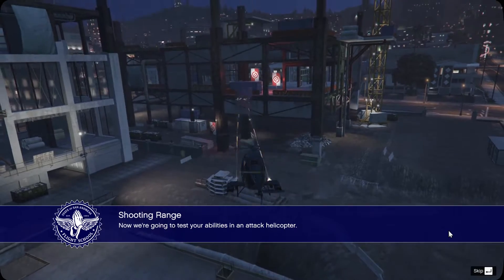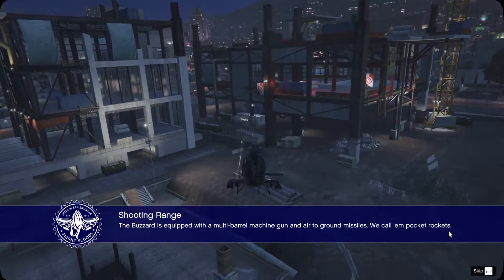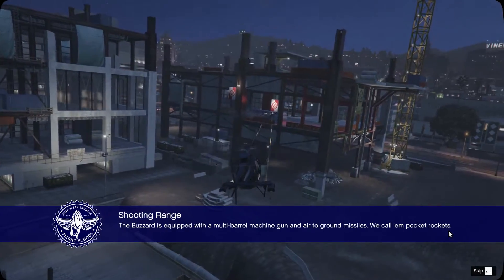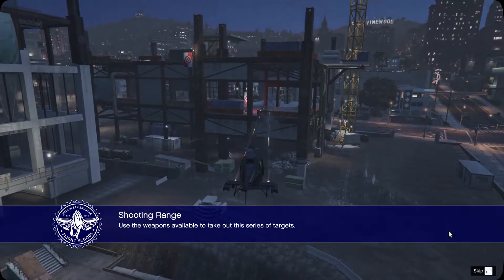Now we're going to test your abilities in an attack helicopter. The Buzzard is equipped with a multi-barrel machine gun and air-to-ground missile — we call them pocket rockets. Use the weapons available to take out this series of targets.